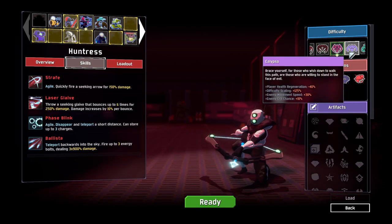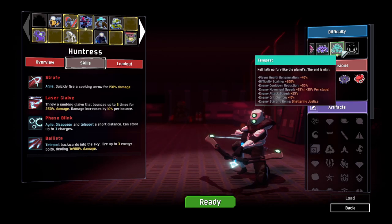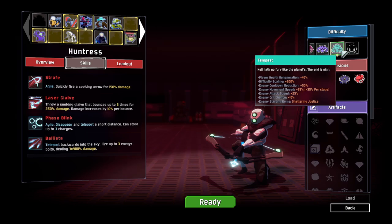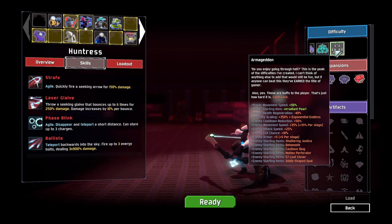Typhoon adds even more difficulty scaling as well as enemy movement speed and enemy crit chance. Then we've got even more difficulty scaling, enemy cooldown reduction, extra movement speed, extra attack speed, crit chance, and they start with Shattering Justice, which I don't know what that does. And then Armageddon, which is just insane — extra movement speed and an Irradiant Pearl. Really crazy scaling.